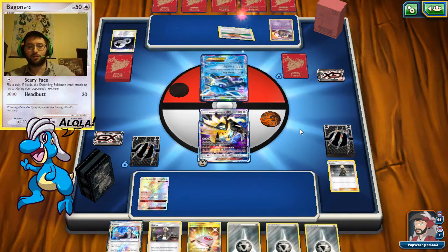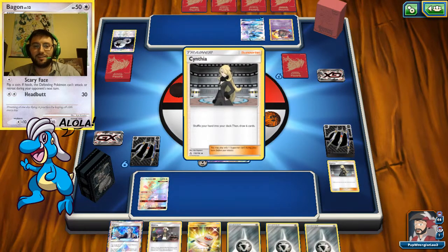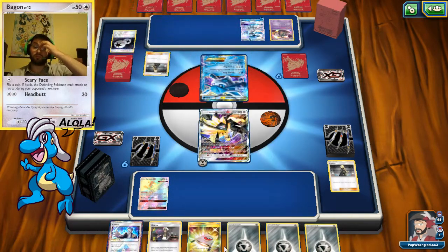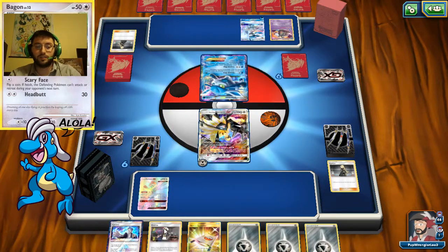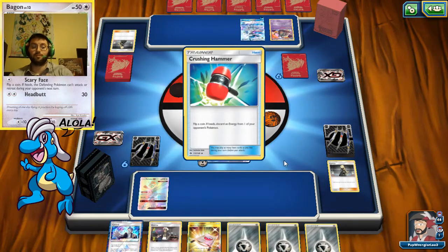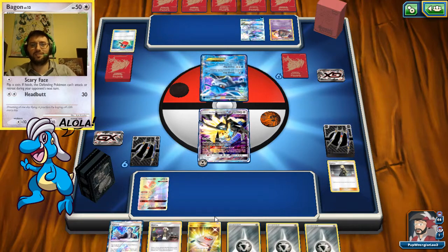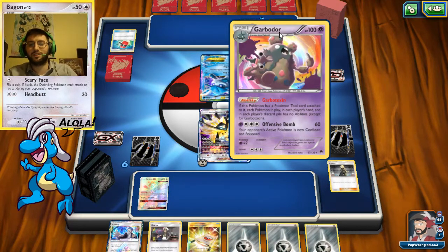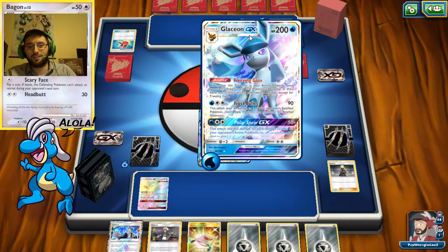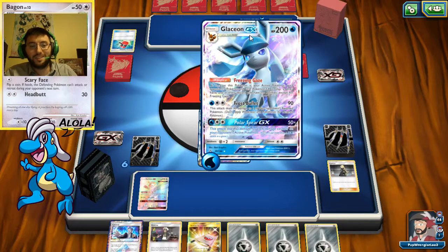So it's a Glaceon Garbodor deck — he really doesn't like abilities. I feel like this would've been better suited for Professor Red than me. As long as I get a draw support I should be okay. Right now Cyrus does me no good — I'm gonna have to Guzma next turn and Blade GX. He's got a Garbodor there. The only ability here today is Glaceon GX's Freezing Gaze: as long as this Pokémon is your active, your opponent's GX and EX Pokémon do not have abilities.